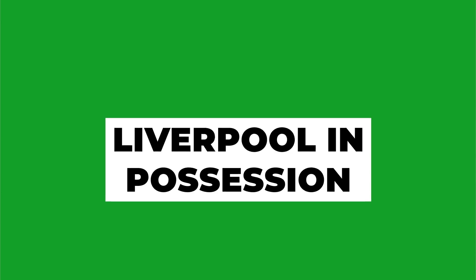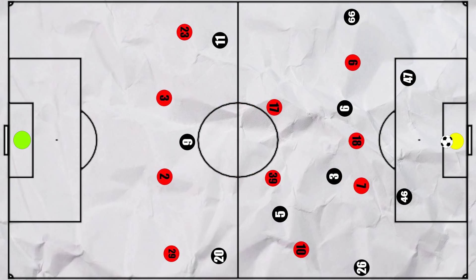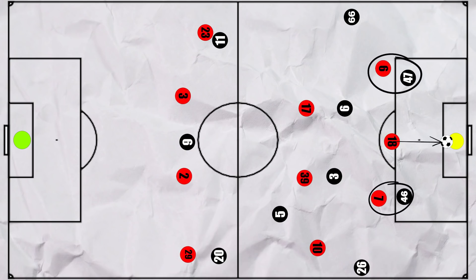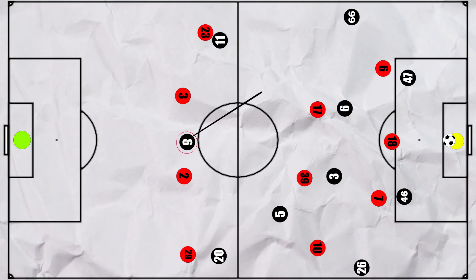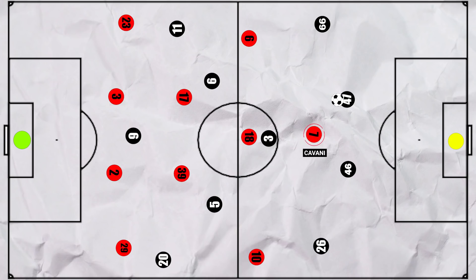Let's touch on a couple of elements when Liverpool were in possession. United did press at times when Alisson had the ball, with Pogba joining Cavani and Fernandes to make it almost man-to-man, whilst Fred and McTominay covered the Liverpool midfield. This would make it difficult to progress through the centre at times, leading to some dangerous turnovers. As the game went on, Firmino looked to drop into the midfield so that United's pivots would be outnumbered, allowing Liverpool to progress. For the most part, Cavani was the sole presser, meaning Liverpool could move higher up the pitch and build with just the two centre-backs naturally outnumbering Cavani.